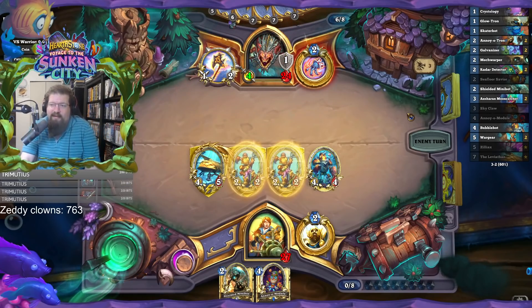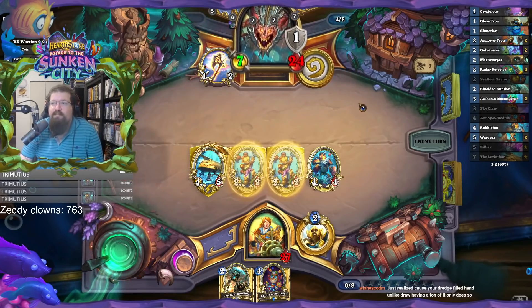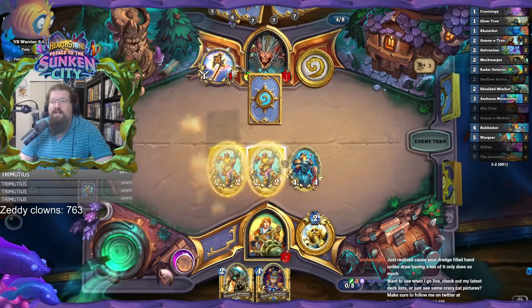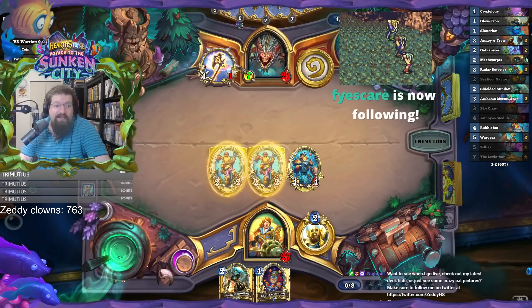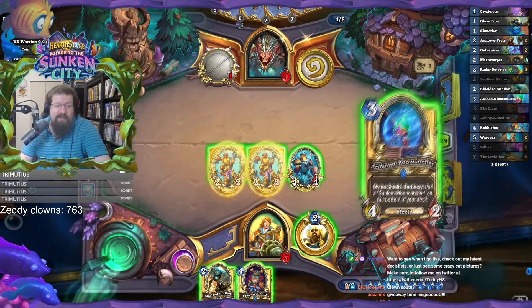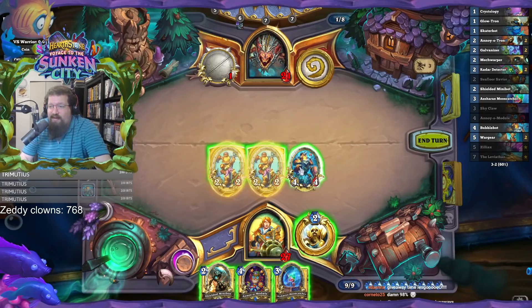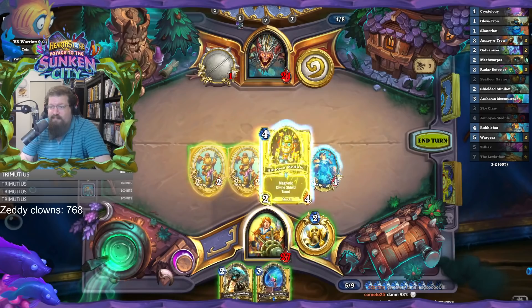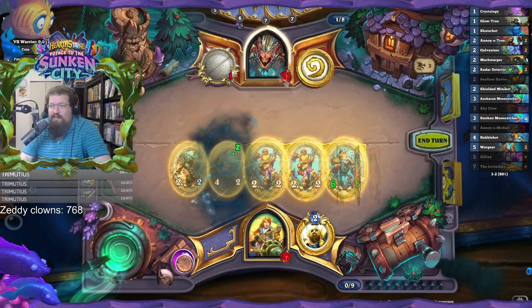Time flew by though, holy crap. Divine shielding for this is pretty annoying for them — that's why I wanted to go wide and just do a bunch of divine shield stuff. Clown count — 768. We had so many subs today, it's crazy. So many followers. Best view count I think I've ever had. That's pretty amazing. That's a lot of bubbles.